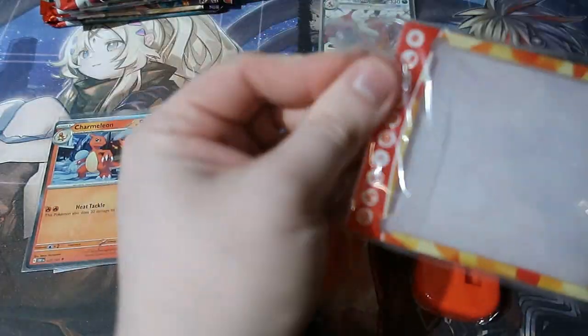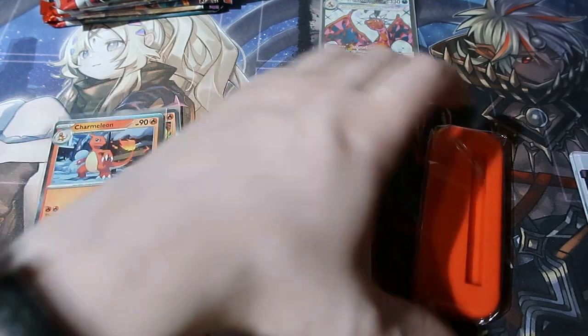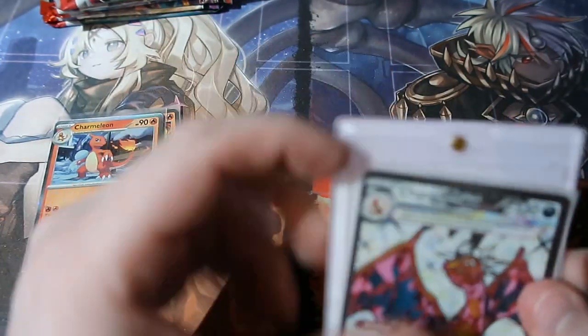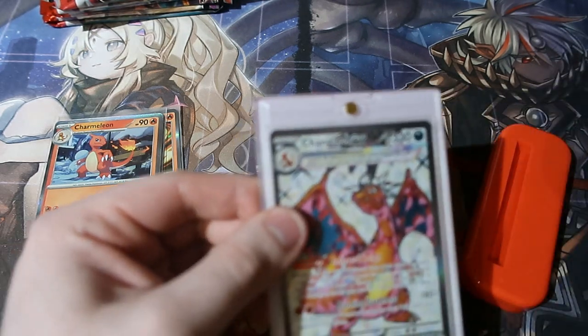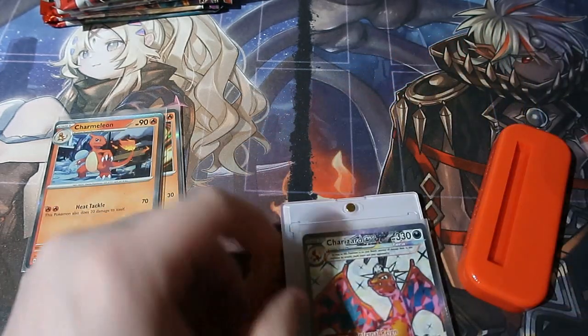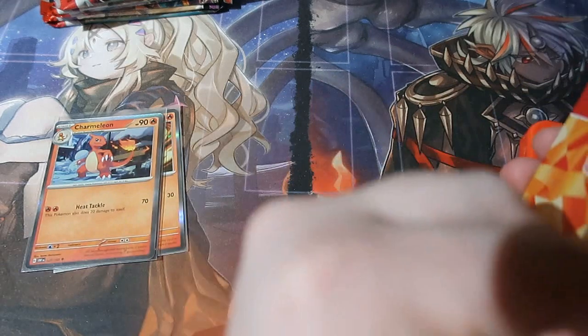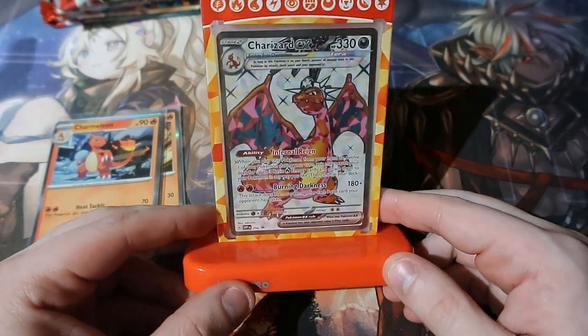Let's go ahead and open up this acrylic stand right here because this looks amazing. Oh wow, it's very very strong — I can't even get into it. How do I get into it? Oh, it's a magnet! Wow, that's really good. I should really get magnetised ones which would be a lot easier to put cards in and take back out. Oh, you can put it in a sleeve to put it in there — yes you can! Oh yes, baby, that looks amazing right there. I love it!